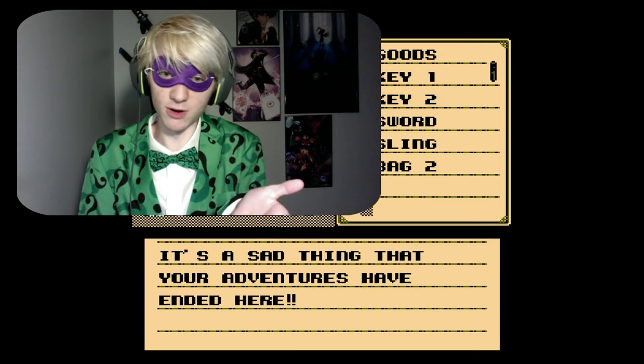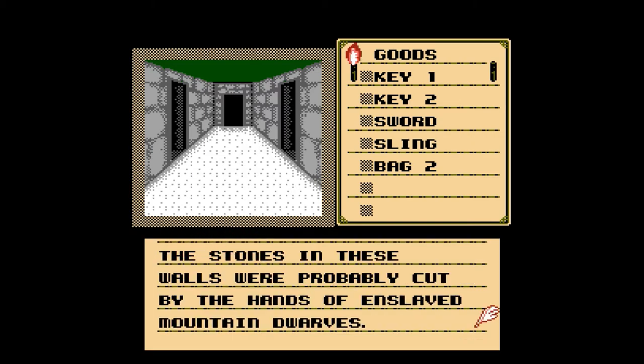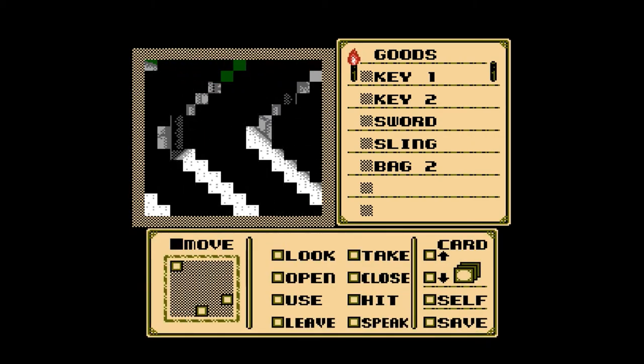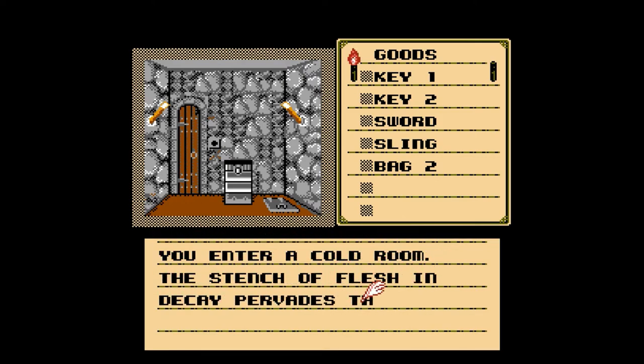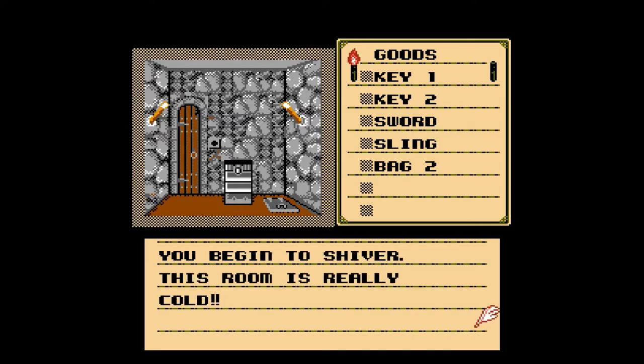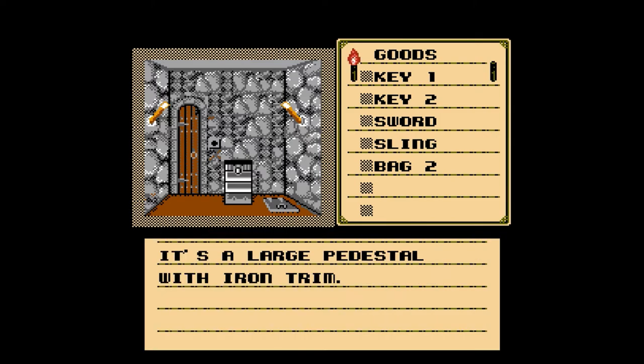It's accurate — a torch typically only lasts like 10 to 30 minutes. I'm not quite sure if we can rejuvenate our torch somehow, or if maybe some rooms are overly cold. Because it does say when we go in this room — the last room I entered when I first played this — you enter a cold room. The stench of flesh and decay pervades this small chamber. You begin to shiver. This room is really cold — they really hammer that in. That makes me think there's some kind of temperature mechanic at work here. There's a large pedestal with an iron trim, a small trap door made of polished metal, and a small hole in the wall, some three inches deep.